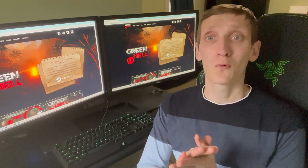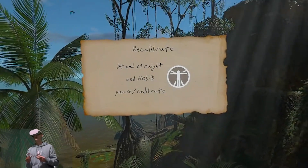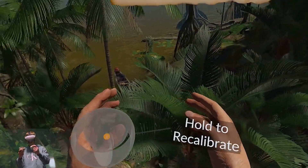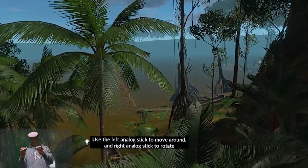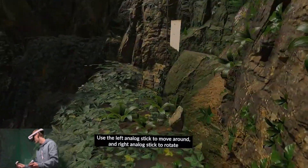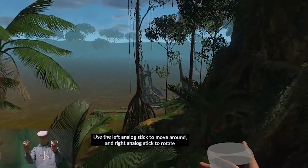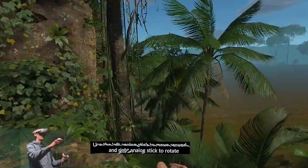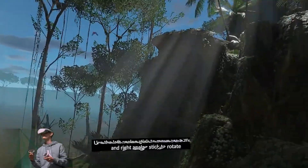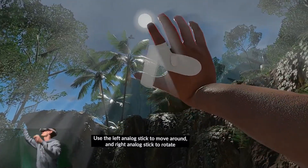Day one: recalibrate — stand straight and hold pause to calibrate. Use the left analog stick to move around or right to teleport. I like the fact that it has both locomotion and teleporting — that can come in use and it's nice not having to switch back and forth between the two throughout the game.